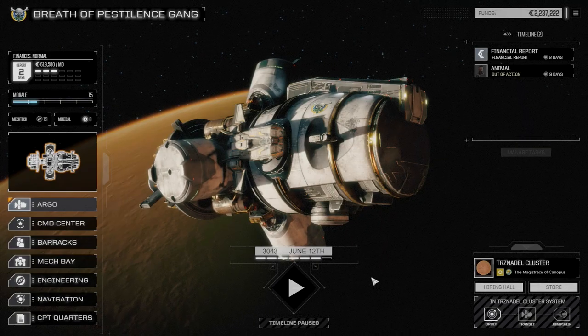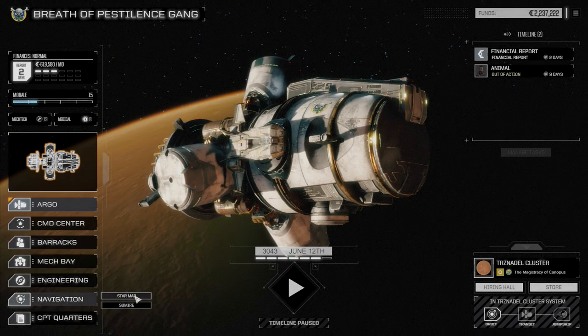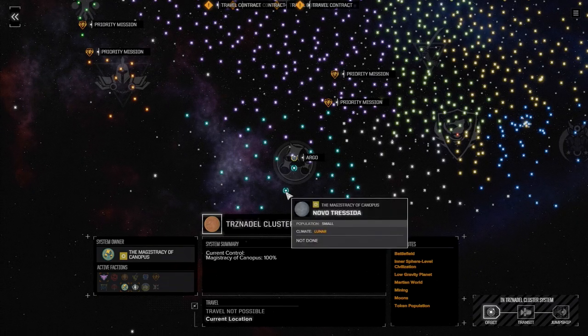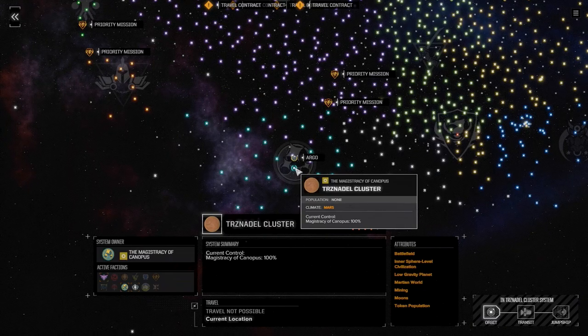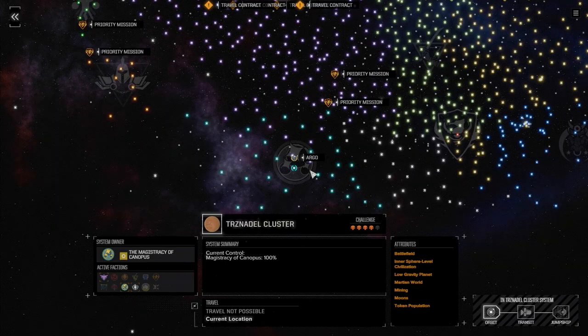Welcome back to another episode of Rogue Tech. Today I've got a couple things planned. First, I want to let you know where we are now. If we go to the star map real quick, we've moved from Novo Tresida and moved towards the front line here. We're at Tresida cluster — I'm hoping I'm pronouncing that right — and we're getting ready to move on the Free Worlds League.